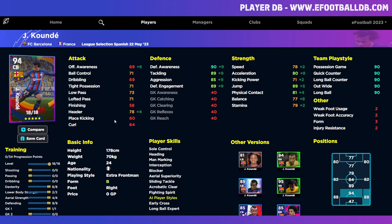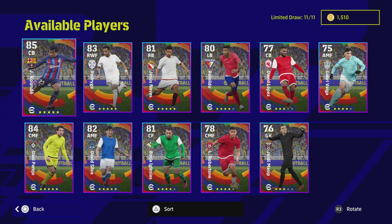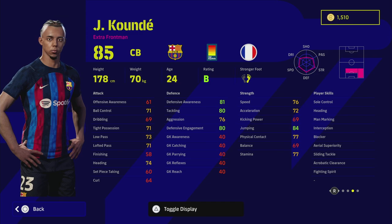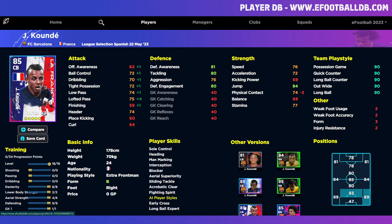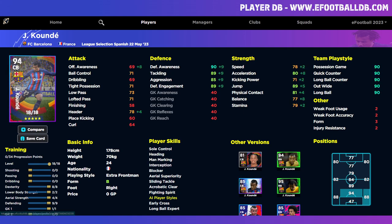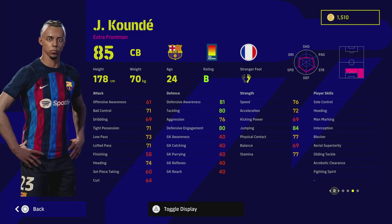Last but not least we have the beast Kunde - I will do a training guide on him because there are two unique ways to train him: one as a center back and one as a right back. Kunde has been a mainstay in my squad all along with unwavering form and B rating. He's got heading, man marking, interception, blocker, aerial superiority, sliding tackle, acrobatic clearance, and fighting spirit - insane player skills. Trained up you get 90 defensive awareness, tackling, and aggression. If you have the French version of him that was slightly better, but overall that is it for me lads - I'll talk to you later!